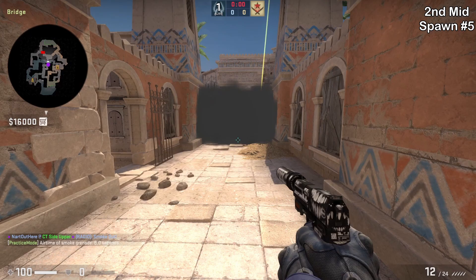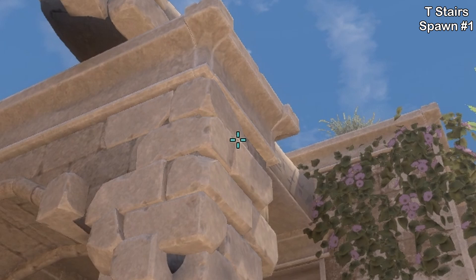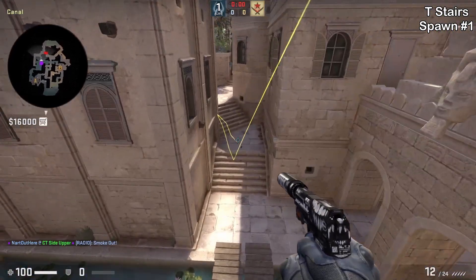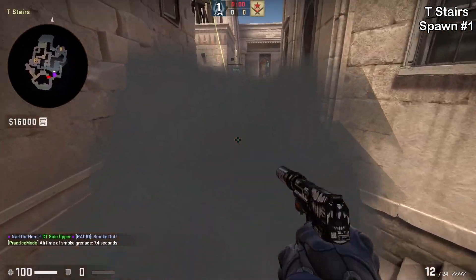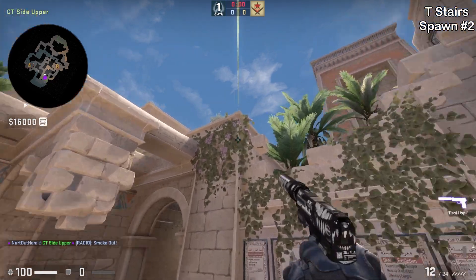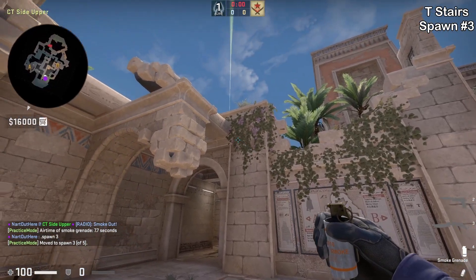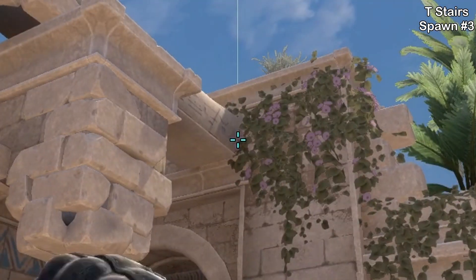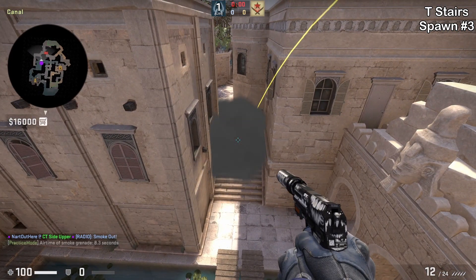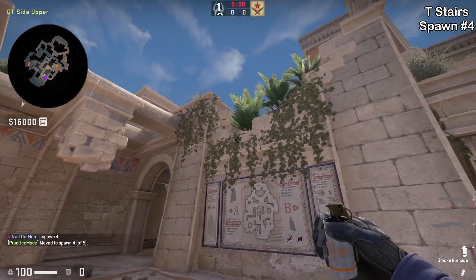Now let's take a look at instant T stair smokes. Spawn number one: put your crosshair like this then press the run throw bind. This smoke lands on the T stairs towards A before water and boat. Just note that Ts can boost over the smoke. Spawn number two: aim as shown then press your run throw bind. Spawn number three: aim at this part of the flower then jump throw — this smoke bounces off the stairs and lands a little more to the left but fully covers the T stairs. Spawn number four: aim above this plant then jump throw.